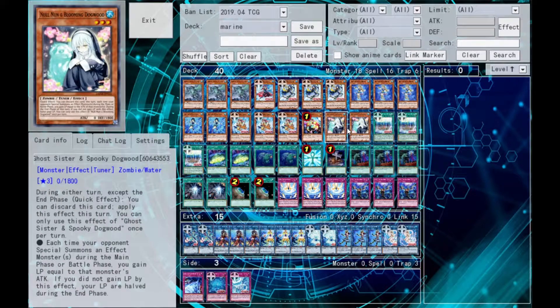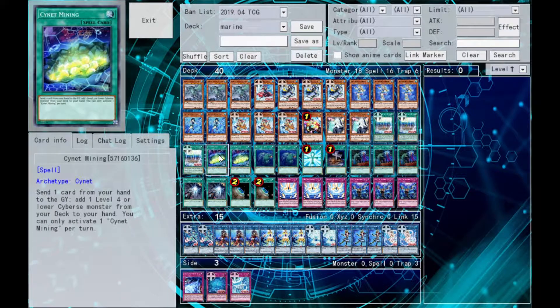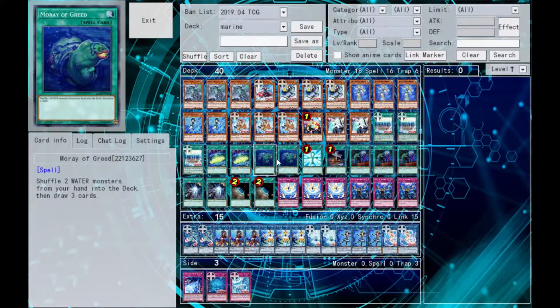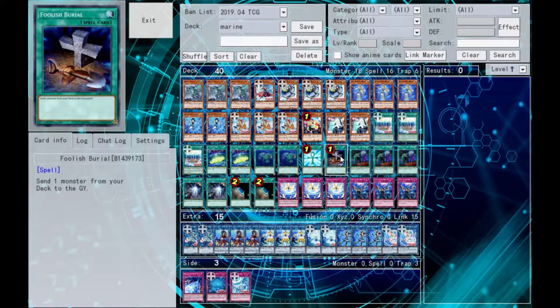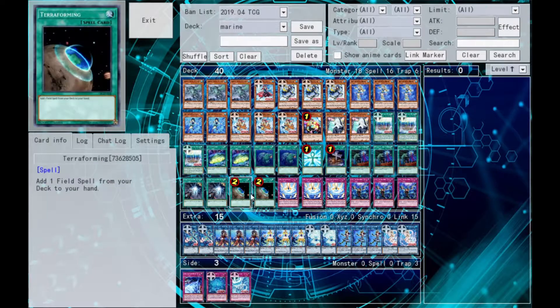And two Null Null Blooming Dogwood. For spells, we've got ourselves three Marine Cess Battle Ocean, two Sianet Mining, two Moray of Greed, Monster of Born, a Foolish Burial, three Call by the Grave, two World Legacy Succession, and two Terraforming.